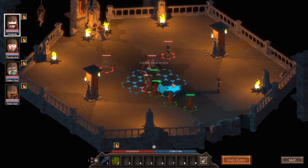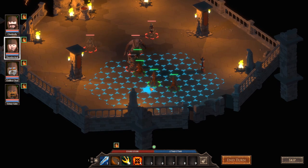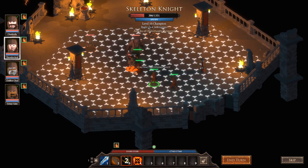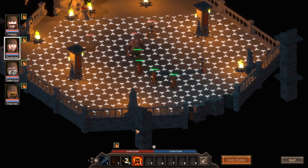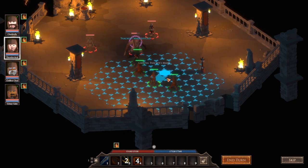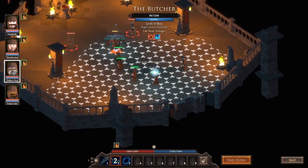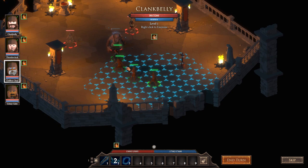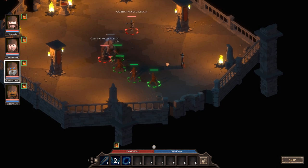I was gonna zoom in so you could see the action a little bit better but it's not letting me. We'll get him with a crippling shot — perfect. You've got a bow so maybe start some damage on the big tubby guy over there that's wearing nothing but an apron covering his gibblies. We'll mark him up so we do some extra damage. Frost Mage, I'm gonna need you to really apply yourself here — a crit for 2,000 damage! That's pretty disgusting — we might be a little bit broken.